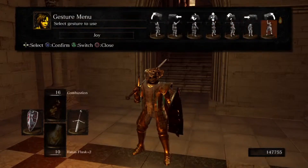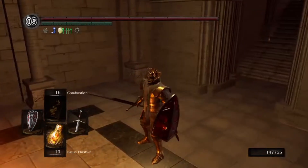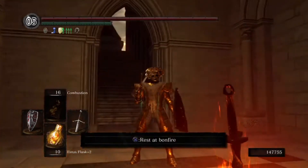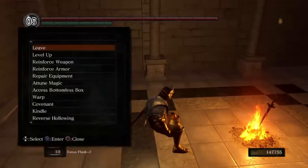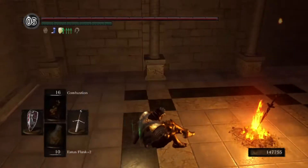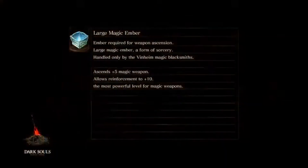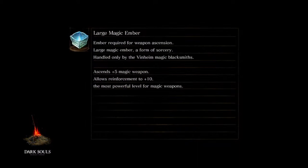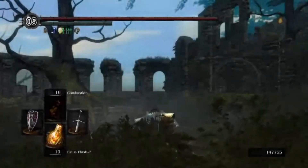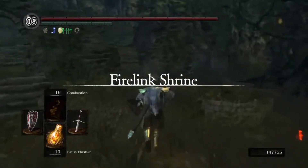I'm gonna show you how to cheese the secrets. Normally you're not gonna be able to get to this area, but when you are at the Firelink Shrine is where it's gonna happen. Pretty much you come from here.